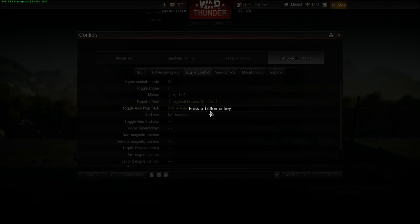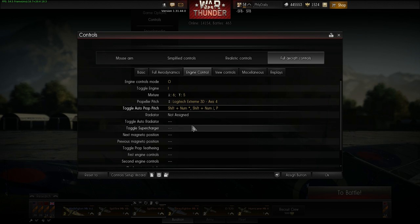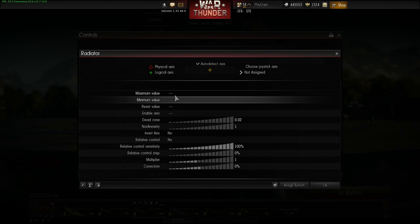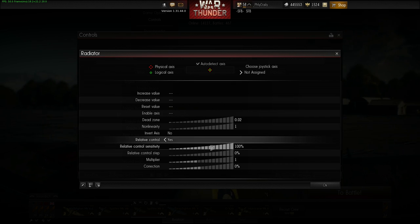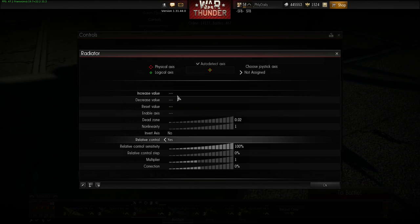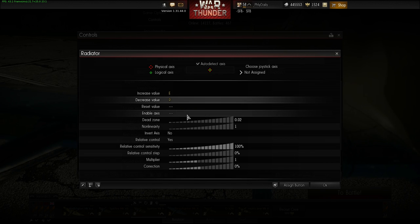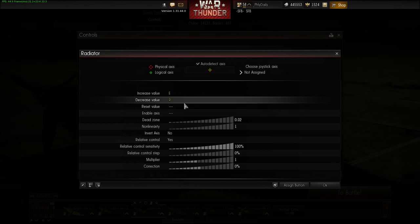For auto prop pitch, set a button anywhere — it's useful to have. Next is radiator: set it like a throttle with relative control, sensitivity 100 percent. I put E to decrease value and R to increase value, which puts it right under the flaps for me. It's not something you'll use often.